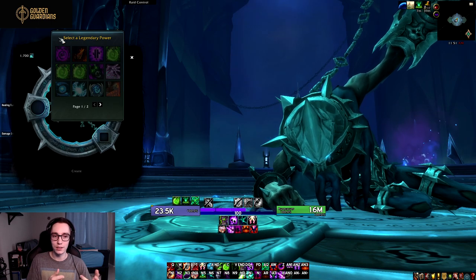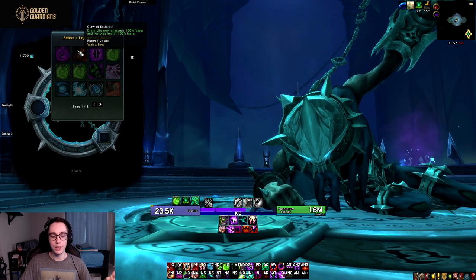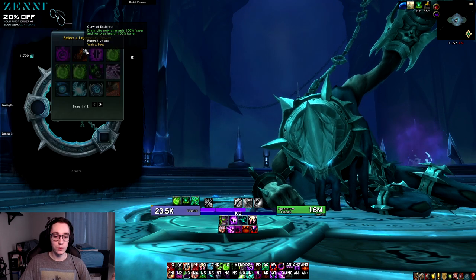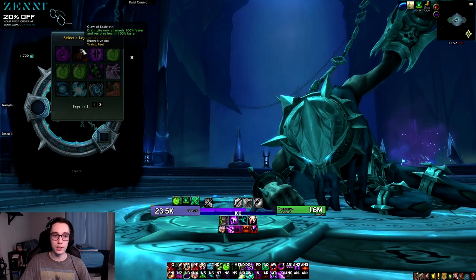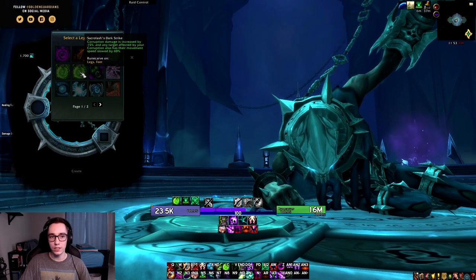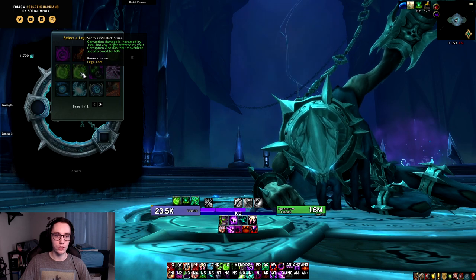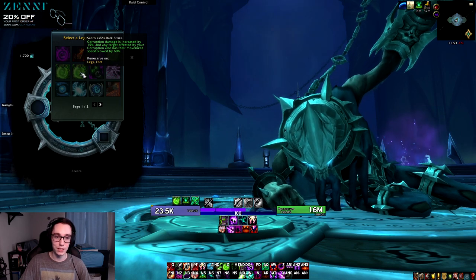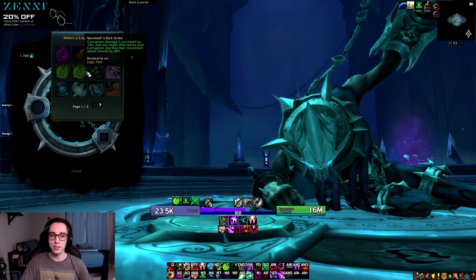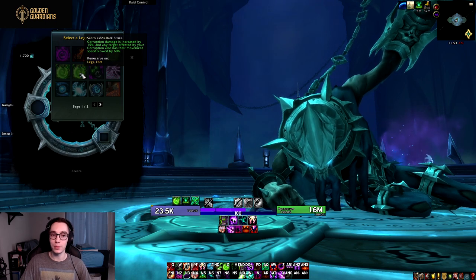For legendaries I'll only cover the ones that might actually see play in Mythic Plus, raiding, or PvP. First, Claw of Enderath — this might see some use in PvP, as Drain Life channels 100% faster and returns health 100% faster. Then we have Sacrolash, returning from Legion: Corruption damage is increased by 15% and any target affected by your Corruption also has their movement speed slowed by 60%. Paired with Absolute Corruption this is quite strong, and could be useful in Mythic Plus if legion-style pulls are needed, or in PvP.